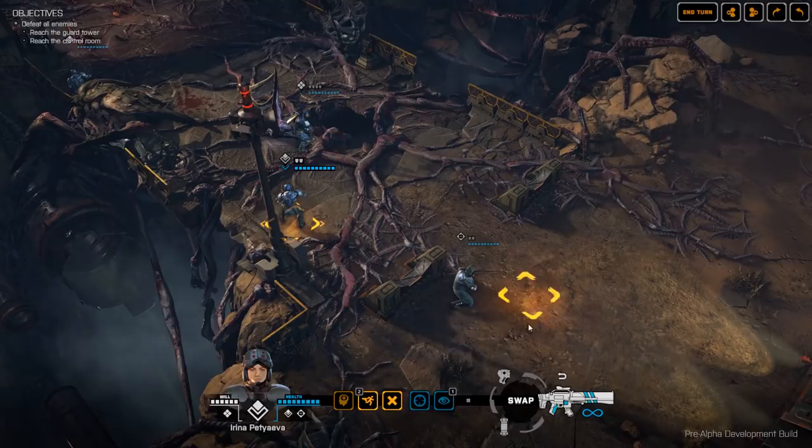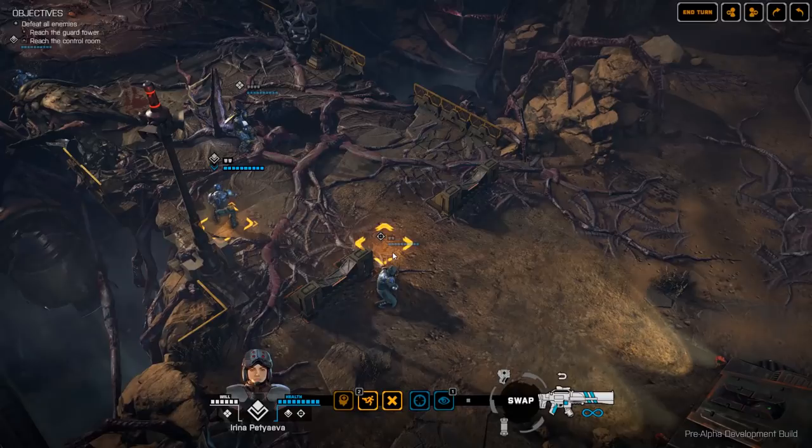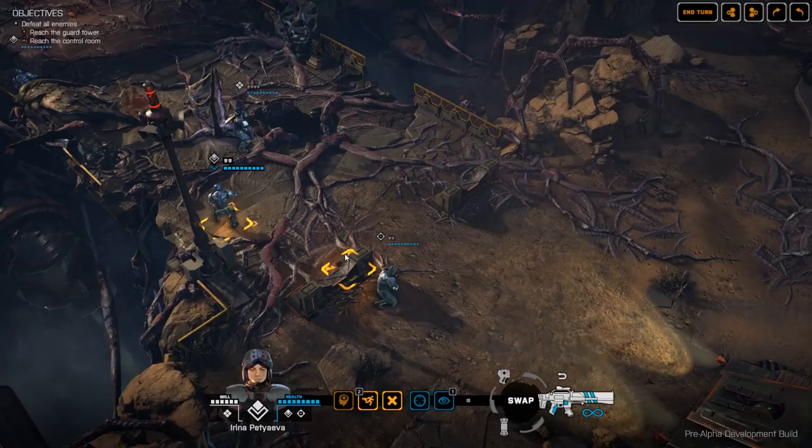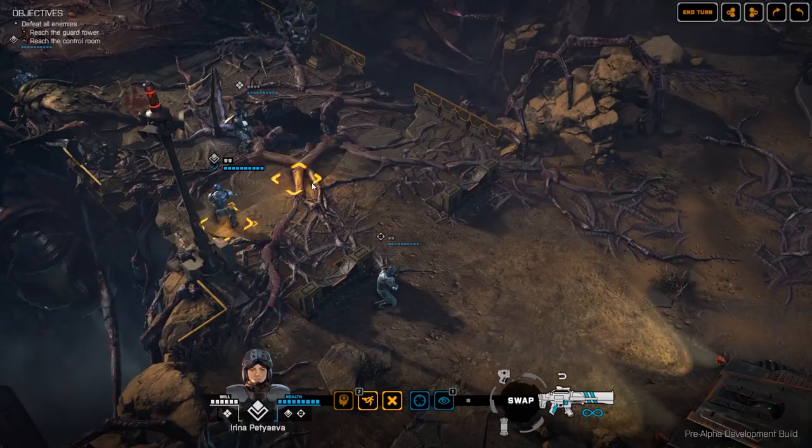The sniper gained one willpower for that kill. Willpower is a resource that can be spent to perform additional actions. In Phoenix Point we don't have cooldown-based abilities — a lot of abilities use willpower. For example, our assault has an assault dash ability that allows them to take a full movement after firing, which uses two willpower. The Overwatch ability requires one willpower, so you can't constantly spam it turn after turn. If your willpower gets low you have a higher chance of panicking; if a comrade gets killed you lose willpower; if you kill an enemy you gain willpower. If you run out, you can skip a turn and use the recover ability to regain willpower.